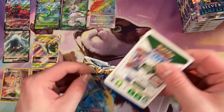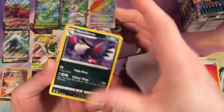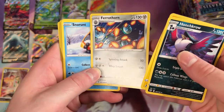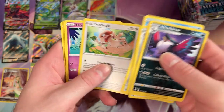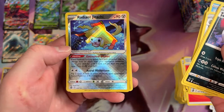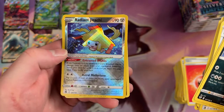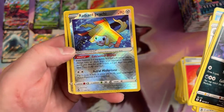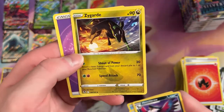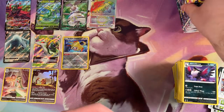Alright, second half here. Got your work cut out for you. I love that Pharaoh Thorn art — he's just like an anime character. Ooh, a Radiant Jirachi! Very cool. Shiny — I love these, they're so cool. They remind me of the Pokemon Star cards. And then a Zygarde Dog Form.